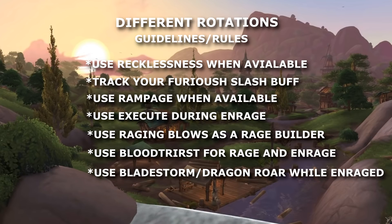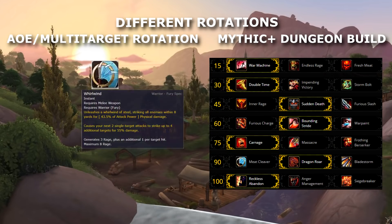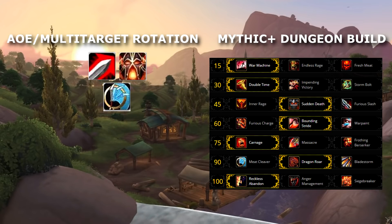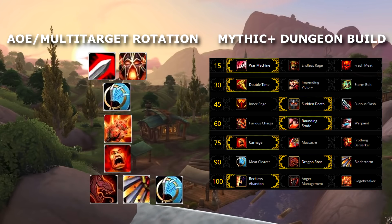Last but not least, use Bladestorm or Dragon's Roar during Enrage, and use Furious Slash as your filler. For the multi-target mythic plus rotation, the key is to refresh the Whirlwind buff so your next two single-target attacks are always cleaving. Charge in, activate Recklessness, use Whirlwind, Siegebreaker when talented, and Rampage. Then use Bladestorm or Dragon's Roar during the Enrage window and finish with Whirlwind to make your next two single-target attacks cleave, then follow the single-target priority rotation. Always prioritizing Whirlwind to get the two single-target attack cleave buff is by far the most important part of the rotation.